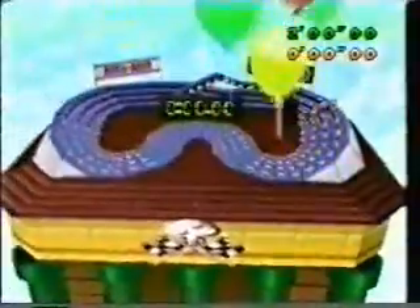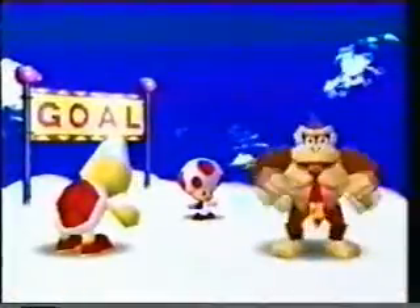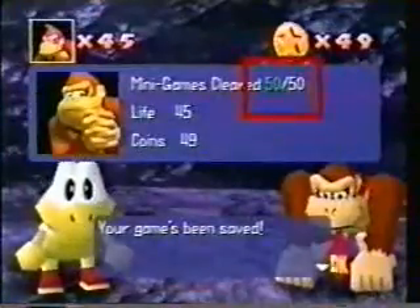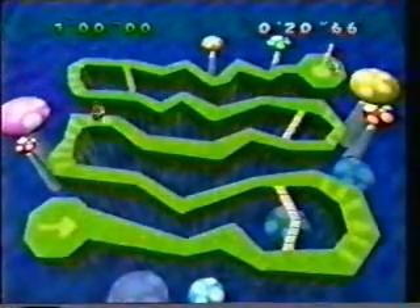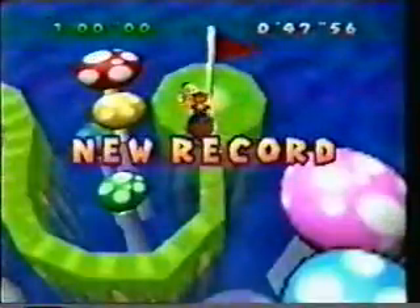Y si creías que únicamente hay 50 minigames, estás muy equivocado porque hay tres más. Para obtenerlos tienes que hacer lo siguiente: Ve a Minigame Island, avanza hasta llegar a la meta, vence a Toad en Slot Car Derby 2 y él te dará Bumper Ball Maze 1. Para obtener Bumper Ball Maze 2, pasa los 50 minigames y ve a la meta para hablar con Toad. Y por último, Bumper Ball Maze 3 lo consigues al romper el récord de un minuto en Bumper Ball Maze 1 y 2.